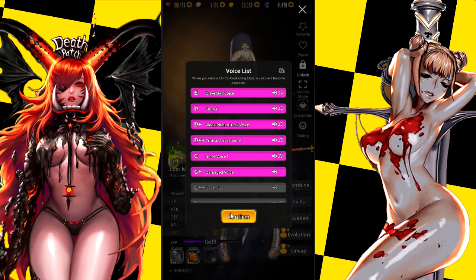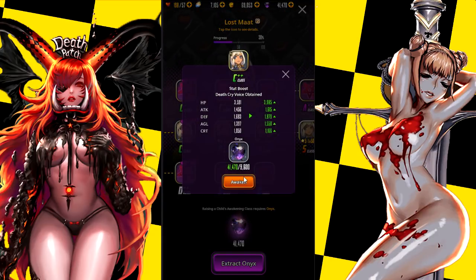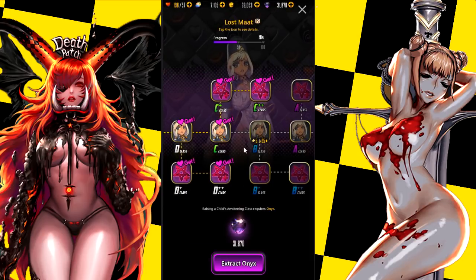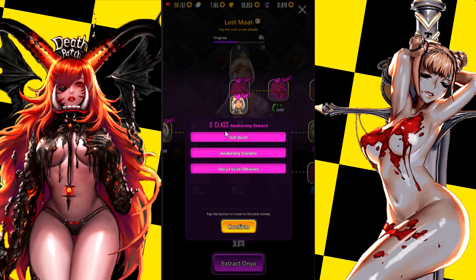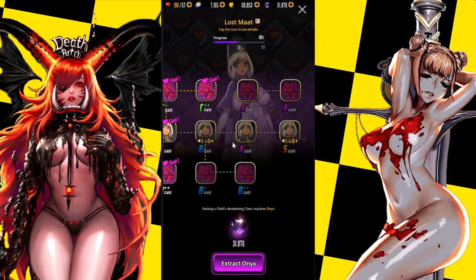They also get a stat boost as well, so awakening is definitely not a waste of time because it makes them way stronger. As you can see, our scores jump up pretty high — especially damage, which jumps up around 100. It may look like it jumps up 200 but it's around 100. So awakening is definitely the better thing to do. They can't awaken past a certain level too — to be like S rank they have to be level 50.